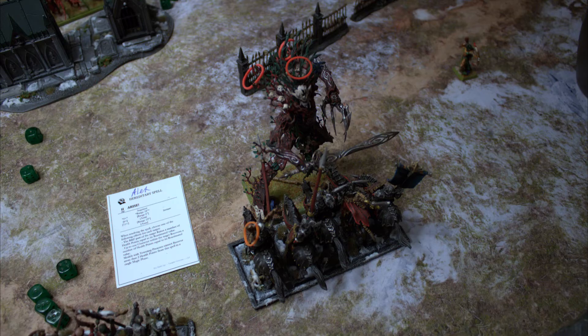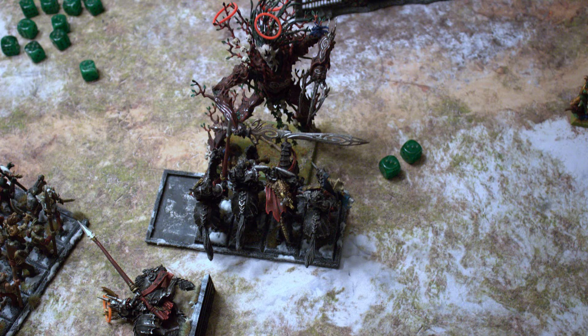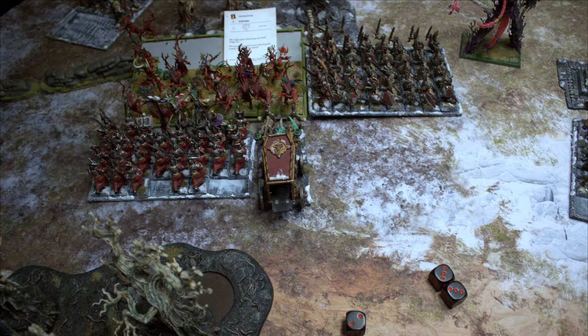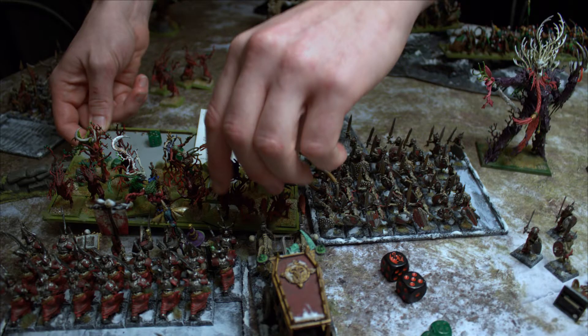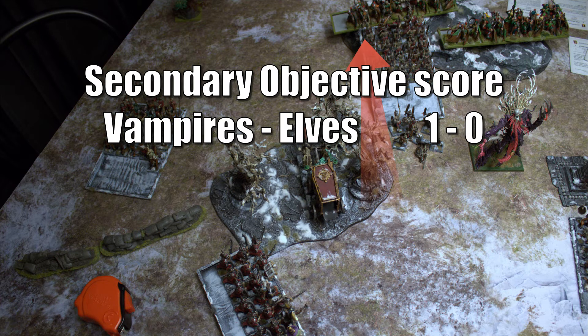The Vampire Lord discovers the sneaking Dryads behind the ruins. The Knights do three wounds on the Tree Father and lose one in return — they win but the Tree is stubborn and stays. Impact hits from the Dark Coach kill two Dryads; the Vampire on the Coach kills a few more. The Dryads make 10 wounds — four on Skeletons, six on Barrow Guards — but it's not enough. The Dryads lose 10 to 20 and automatically flee. The Coach and Skellies pursue; the Dryads roll an 8, the Coach rolls 7 total, but the Skeletons roll 11, capture the fleeing Dryads, and overrun into the Archers on the hill.